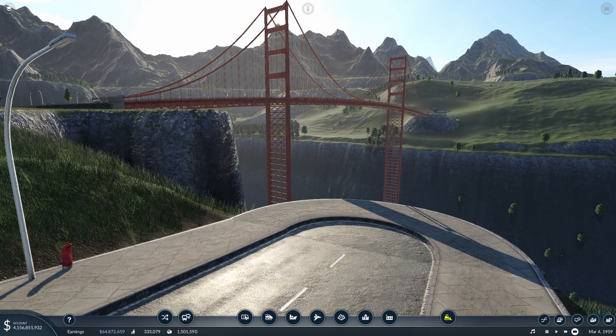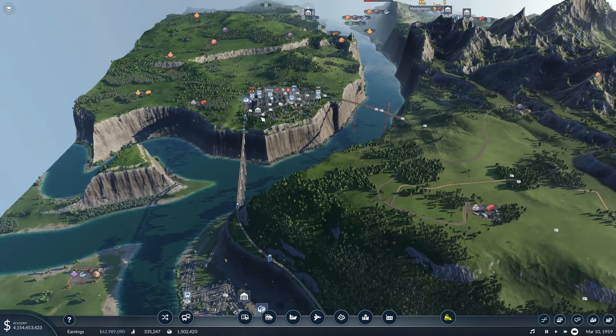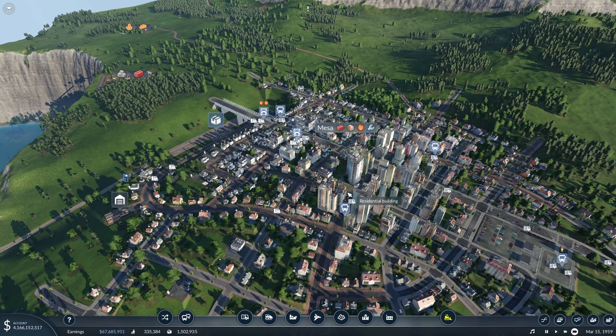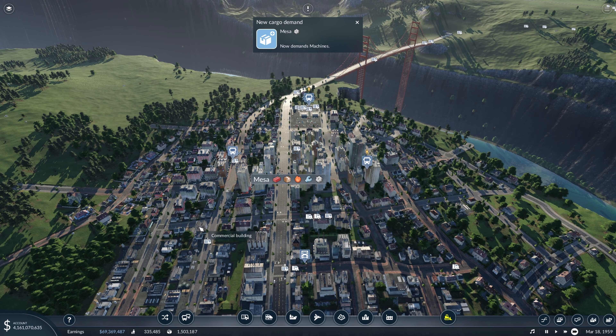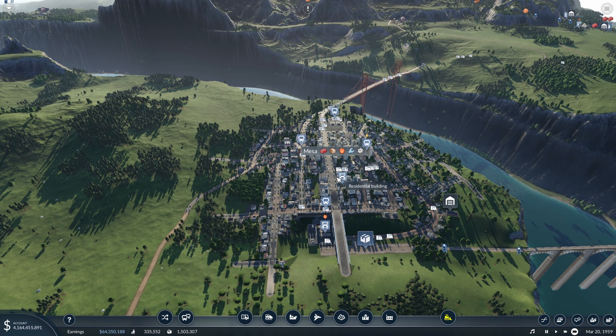Hello and welcome back to another episode of Transport Fever 2. Last episode we built this massive bridge that connects the city of Mesa to the city of Downey and the rest of our public transportation network. In this video we're going to continue to connect Mesa up to the larger public transportation system by adding in airports.